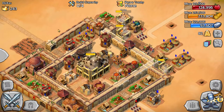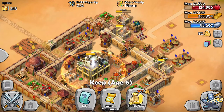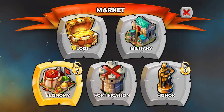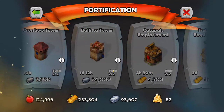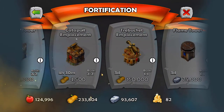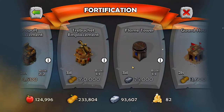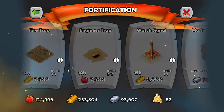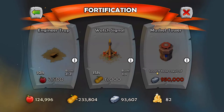One of the fun things you can do with Age of Empires is that once you progress throughout the ages, the number of walls you can build increases, as well as various towers and other structures unlocked. As you can see, there is a limited number of structures you can build, so if you go to another age — for example, level 9 requires almost 1 million stone — you can get the Musket Tower.